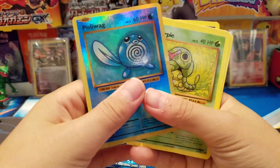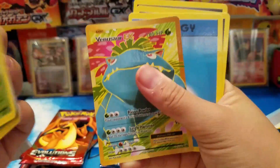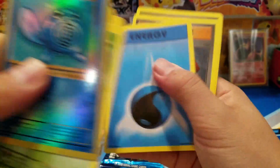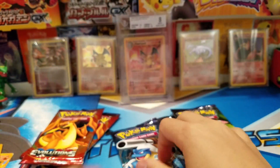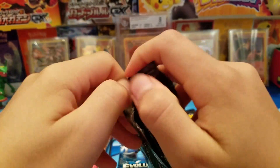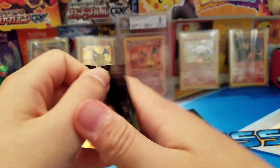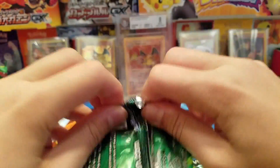We have a Poliwag, a Caterpie, a Clefairy, Flying Pikachu, Kakuna — and one of my favorites, Venusaur. Let's open this Mega Venusaur pack just because we got a Venusaur — why not? Let me know in the comments below if you guys like this background or the old one.